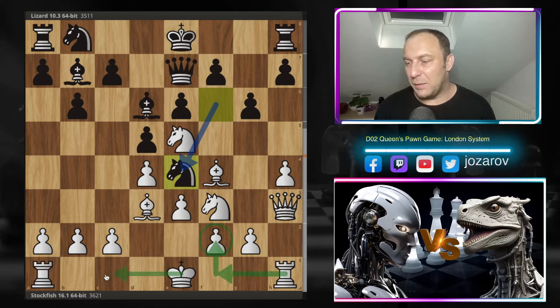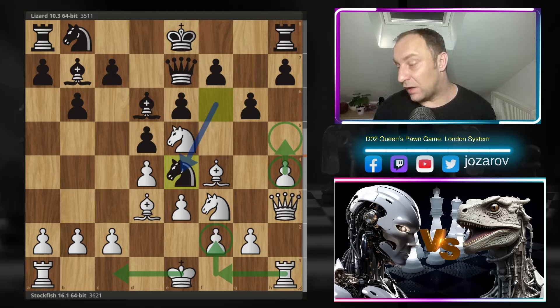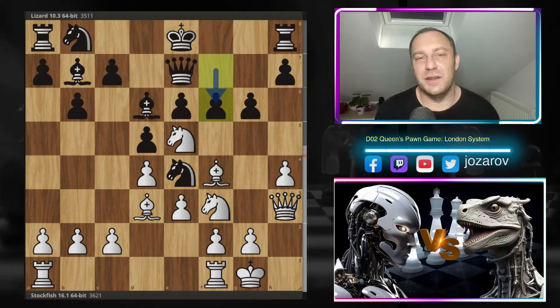Now Stockfish plays a very interesting line. I thought in this position Stockfish could try to protect the pawn, castle queenside, and continue the pressure. But actually, although Stockfish pushed the h4 pawn and weakened the pawn structure in front of its king, it castled kingside. The position is now very imbalanced with many tactical opportunities for both sides, and we still have all pieces on the board. After f6, Lizard kicks away the knight.